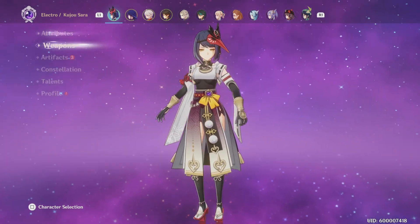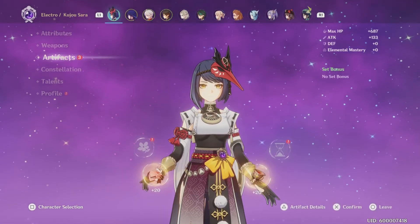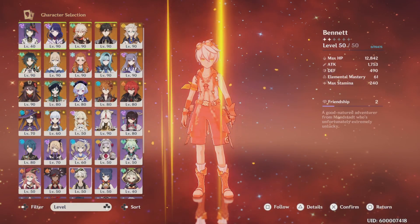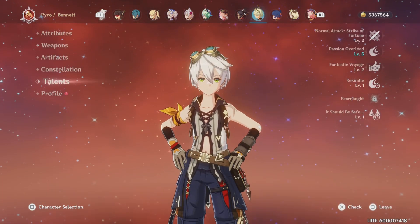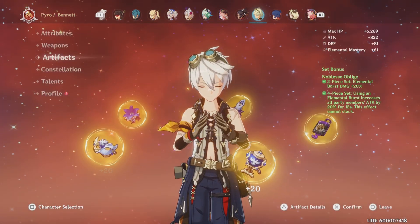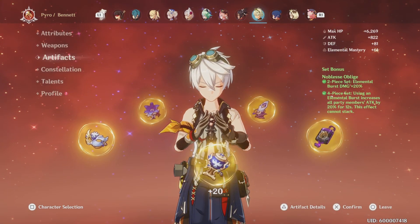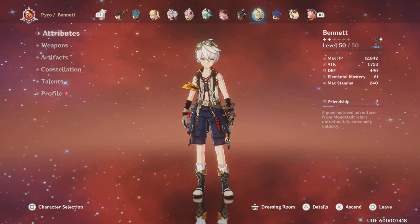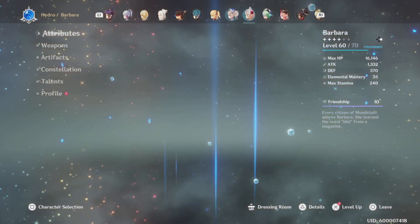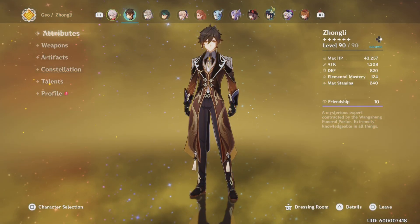The main reason I don't use Bennett is because I don't have him built — same reason with Sara. Sara is level 40, she uses Elegy for the End, talent level four because you can't level it up, and she has four-piece Noblesse for the attack buff. Bennett is level 50, talent level two — I've never summoned for Bennett constellations because I don't want to build him. I've been practicing C6 Raiden a lot and I'll be showcasing that at a later date.